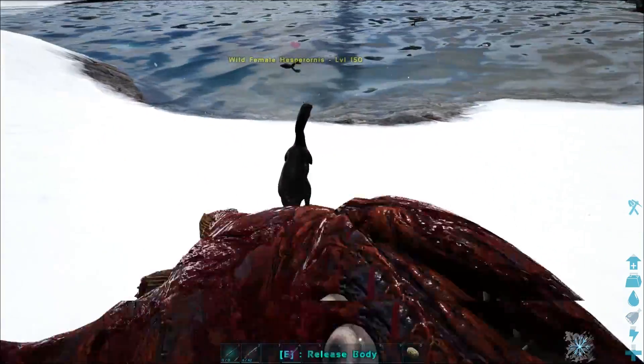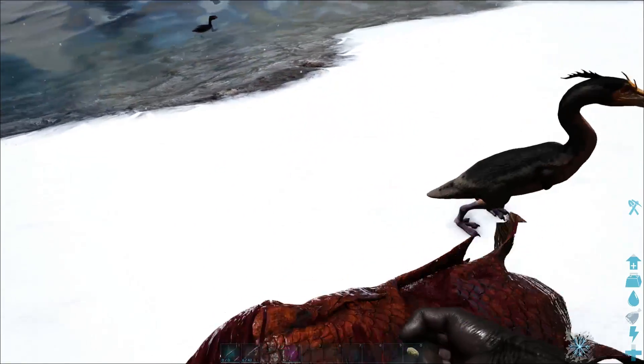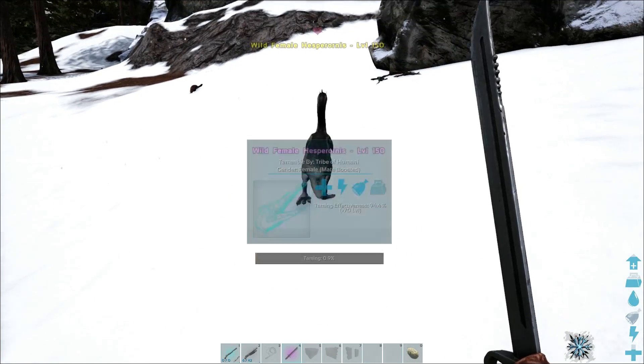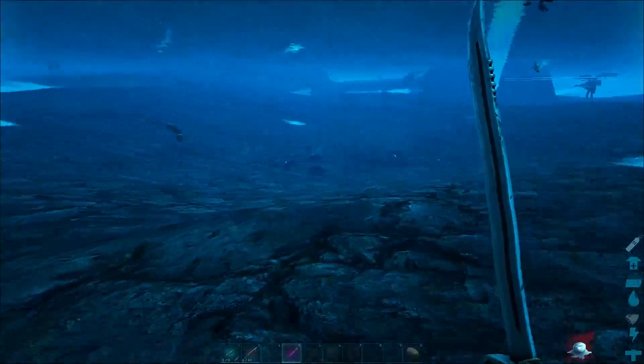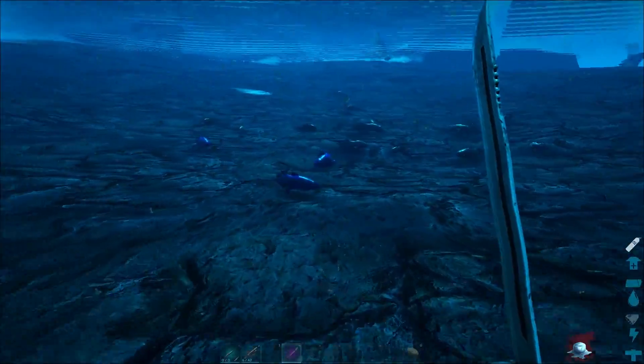Oh, this is a level 150 — this is going to make things a lot of fun for us. In order to feed them, you need to grab a fish and drag it to the Hesperonis. We're feeding it the fish now, and you can see 0.9% taming progress. These guys do scale with having better fish, so if you use Sabretooth salmon, you will get a lot more taming effectiveness.